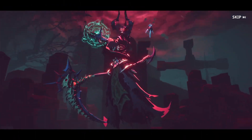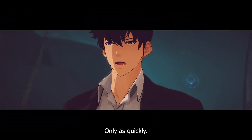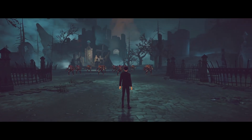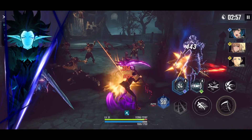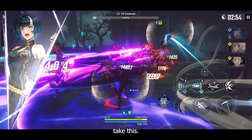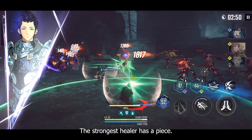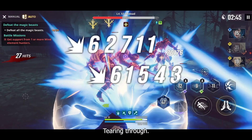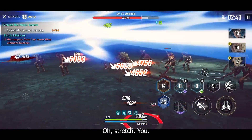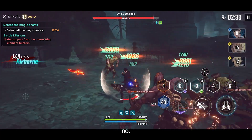The boss has appeared — this is our main character. Let's do some attacks so we can clear this out. We are using Sight, and Sight is providing a very good amount of damage. The support character is providing a field effect.